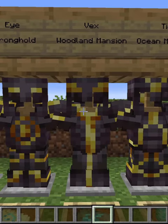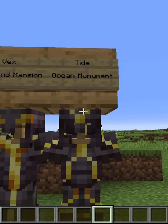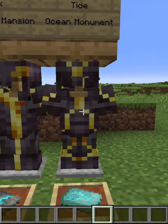Vex, which you find in a Woodland Mansion. And finally, Tide — this one you find in an Ocean Monument.